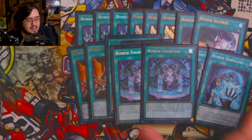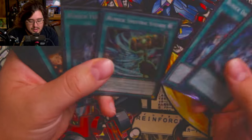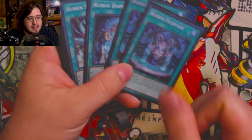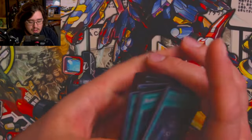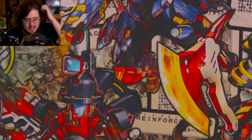To finish off the engine, we have two Runic Fountain — that's kind of mandatory for the engine, it's what the whole thing wants to get to. It's really funny being able to use a Snake Eye monster to send a Runic Fountain to the graveyard, summon a Jerry, add Fountain back, and then send a Snake Eye into the Jerry. It just feels so free — this engine works really well with this deck.